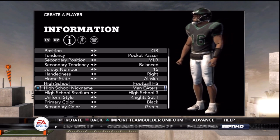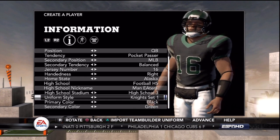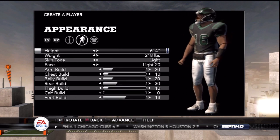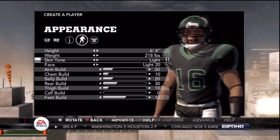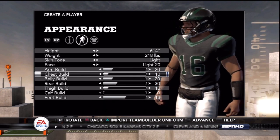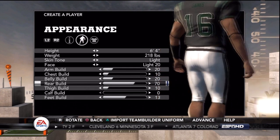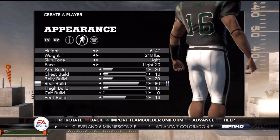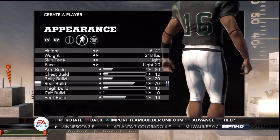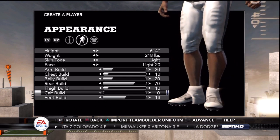Hopefully with this pocket passer I can refine some of my skills and try to stay in the pocket a little better than I did with Falco. He's a 6'4", 218-pound kind of player — pretty big. He's not going to be fleet-footed like Falco was, but able to escape the pocket at least a little bit, and that's going to help him in planting and chucking the ball downfield.